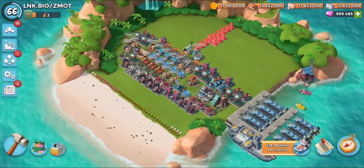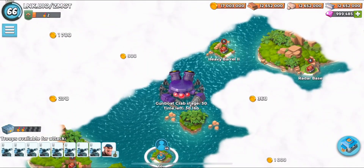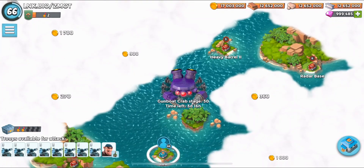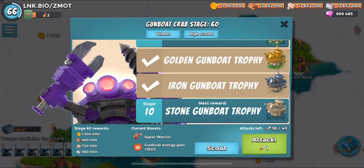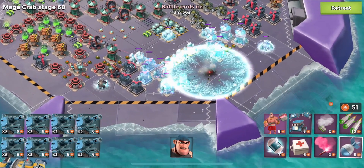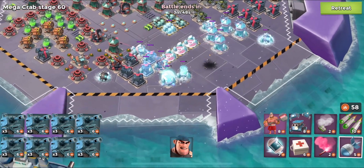A couple of times I've tried to release sneak peeks and haven't because the dev build keeps losing connection on Mega Crab. I'm going to release this one — it might be a tad embarrassing for the dev team but I'm not going to sweep it under the rug. We're going to skip ahead to stage 60, where the real fun begins — we get 150 gunboat energy gain plus the rounding on top of that. If we destroy one building we go from 51 to 58 — seven gunboat energy for one simple building.